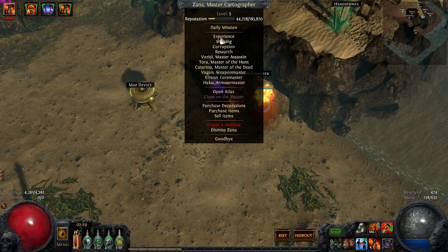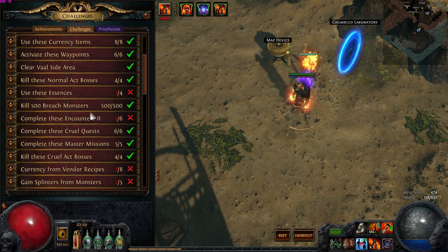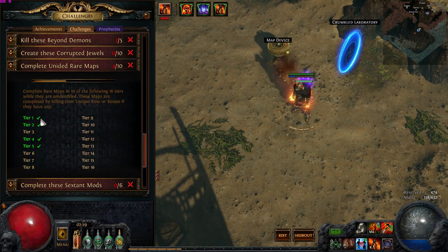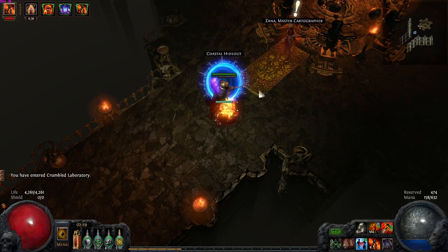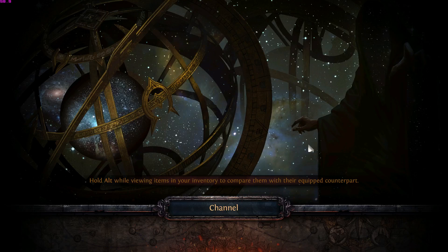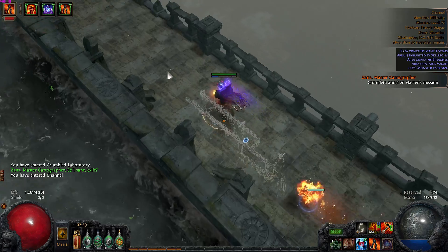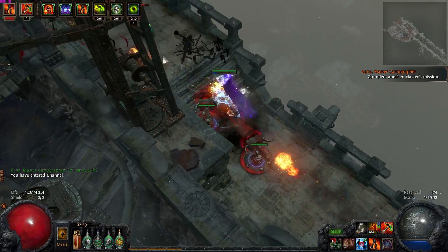I'm still looking for some decent un-ID'd maps. Specifically, let's look at our challenge real quick. I believe I'm looking for tier 3 un-ID'd and tier 6 onwards. Currently, XANA is holding a tier 4 un-ID'd which we have already done, so I guess we're going to be doing another one instead — we want to complete another master mission. That's not too bad, shouldn't be too hard.